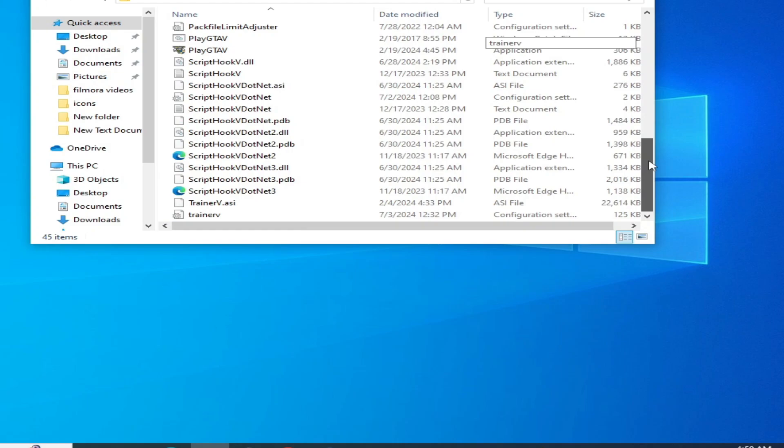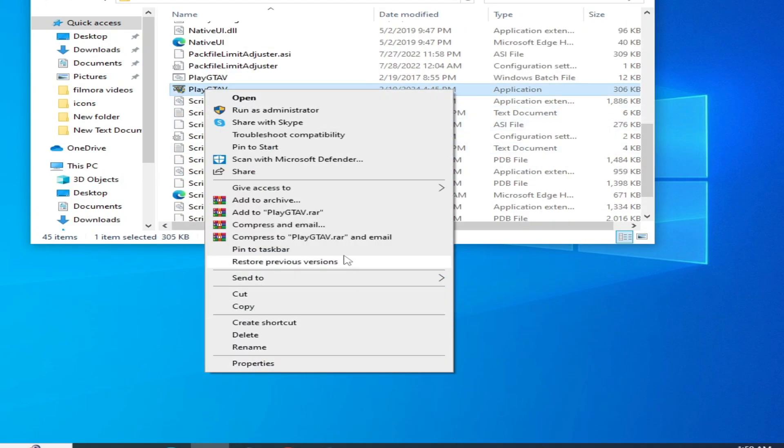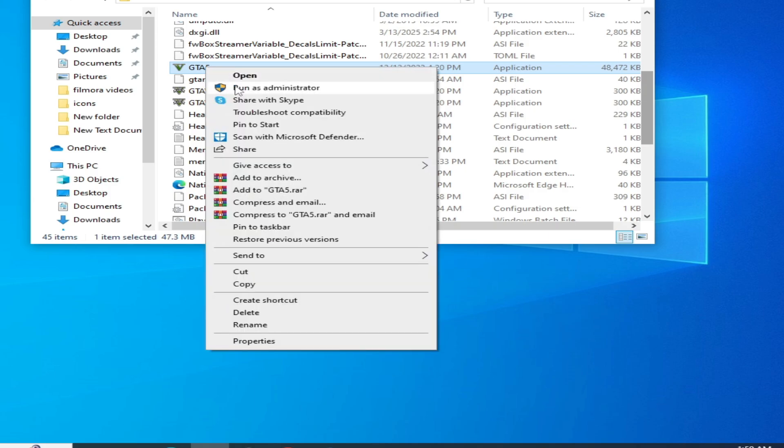Solution number three: go to your game, go to your Launcher, right-click on PlayGTA5 and select Run as Administrator. Or go to your Launcher and run it as Administrator. You can try these options one by one.